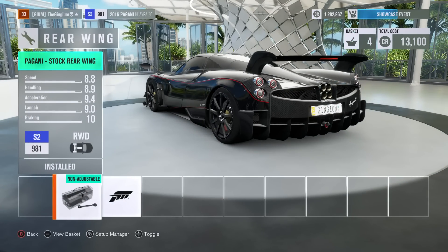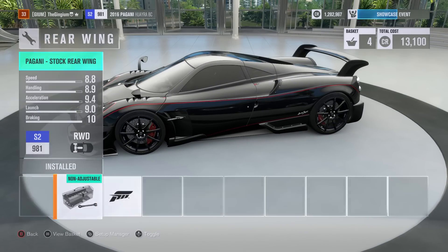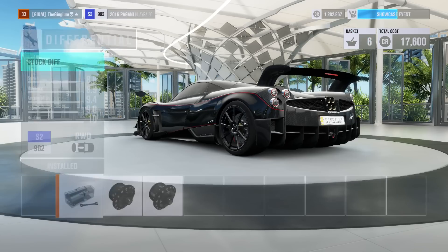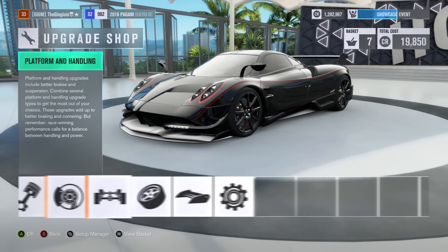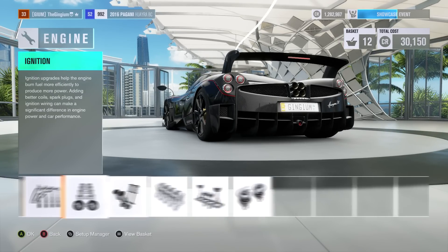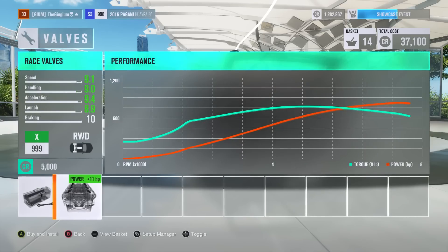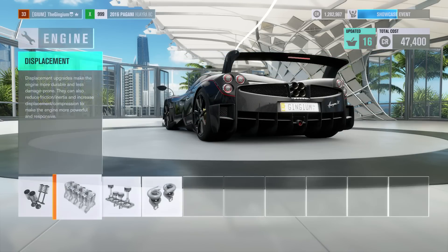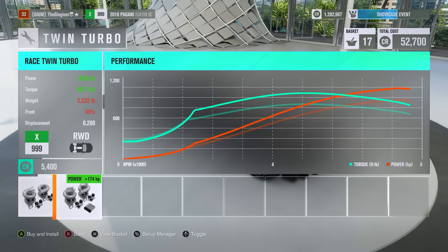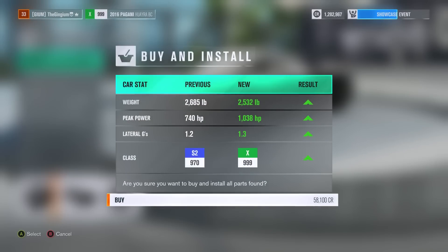Oh wow, that actually looks really awesome with the race wing — it doesn't look half bad either. Now we're pretty much just gonna fully upgrade the car to see how fast it can possibly get, especially power. I'm just gonna be fully upgrading everything except rally. We can get race ignition, camshaft — oh yeah, we're still getting some power. Twin turbo is giving us 174 extra horsepower, bringing us up to over a thousand horsepower. And that's it, this car is fully upgraded.